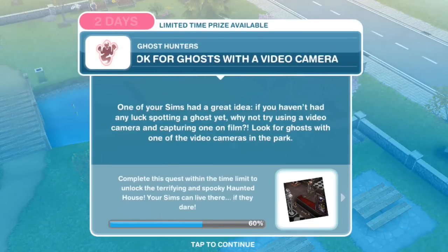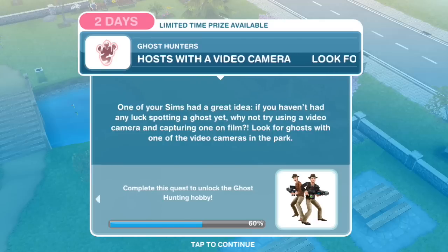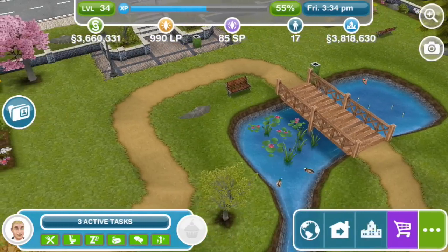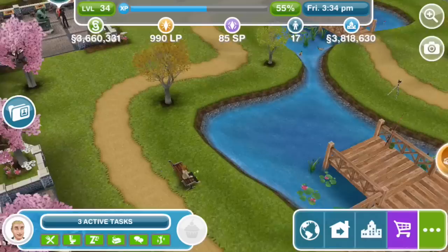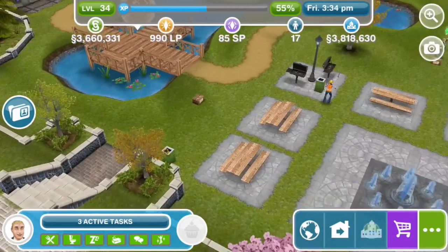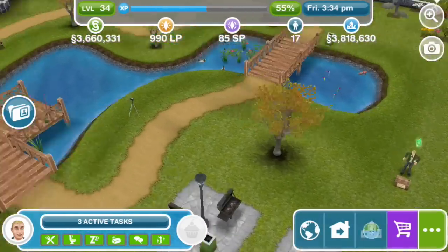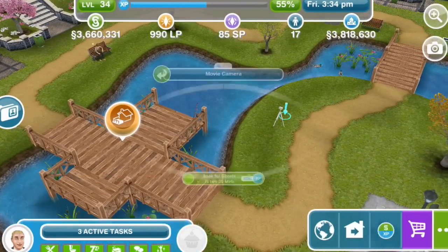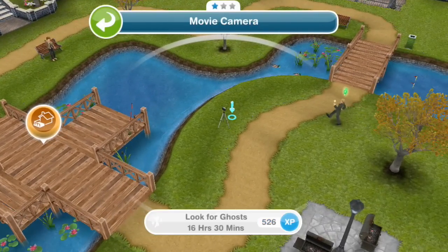Look for ghosts with a video camera. One of your Sims had a great idea: if you haven't had any luck spotting a ghost yet, why not try using a video camera and capturing one on film? Look for ghosts with one of the video cameras in the park. The park is so big — whatever you're looking for is always in the last place. Look for ghosts for 16 hours and 30 minutes.